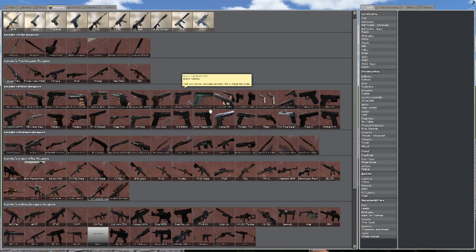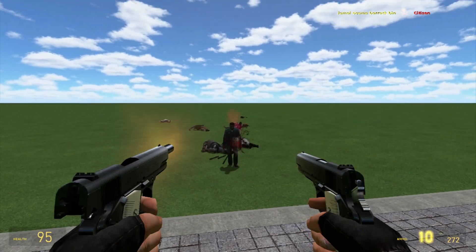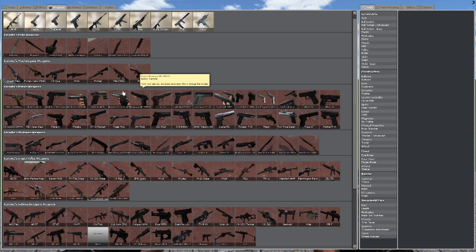This actual add-on is by Kermite, which is fitting seeing as it's Kermite's Weapon Pack. So now we've got pistols. Some of them - I think three or four pistols - are actually dual wield, so you left and right click to fire. They've got their special reload animations, which I think are pretty nifty.